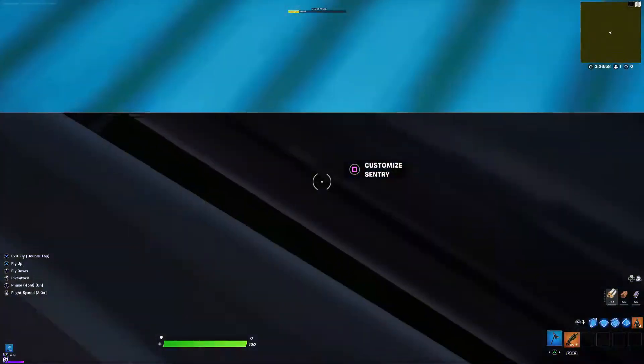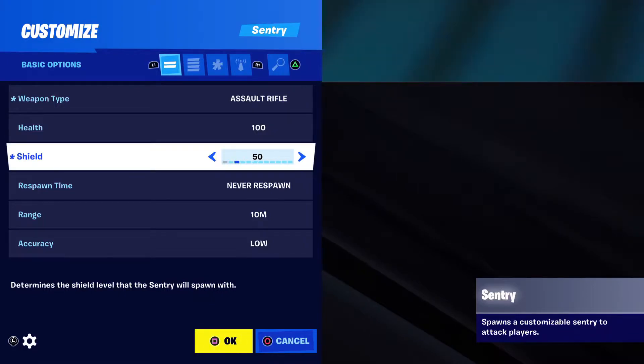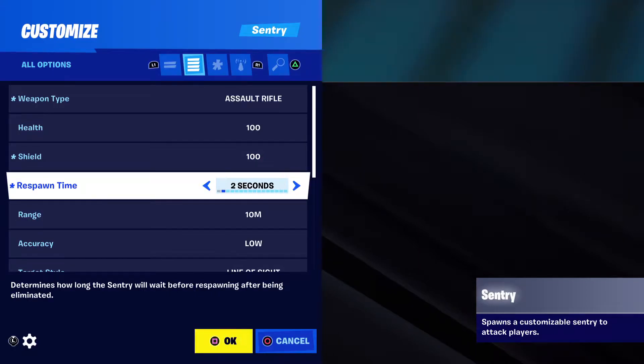As you can see, you can walk through it — you can only interact with it by phasing through. The best part is you can't damage it. This is a tutorial for how to make the sentry plate invisible.